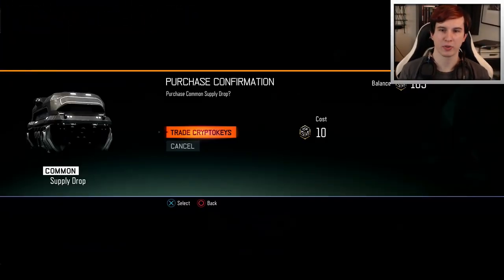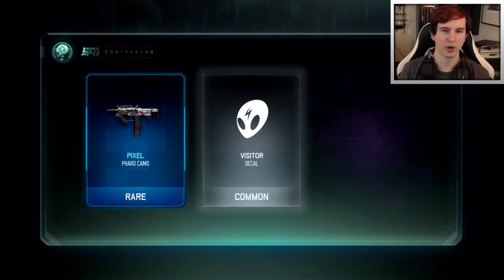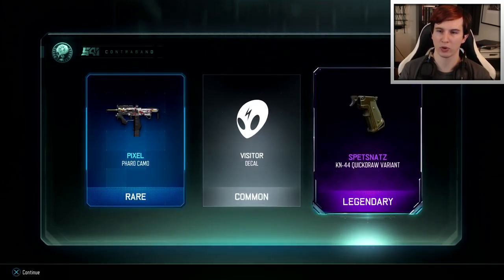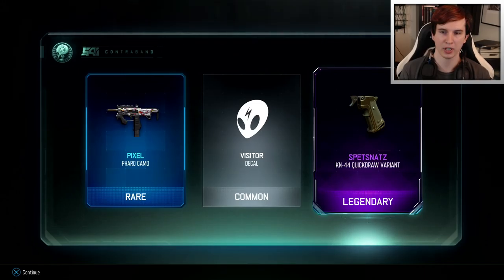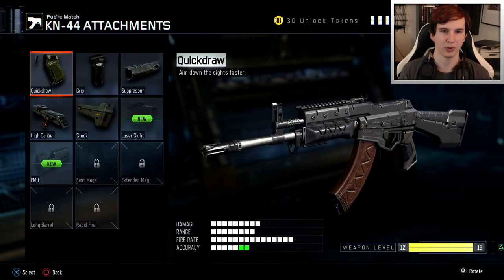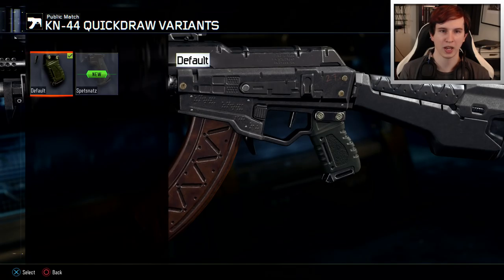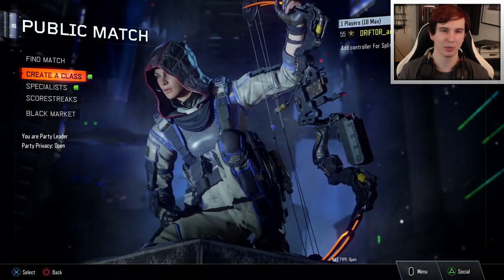We are going back to the Cryptarch. Let's trade in some crypto keys, open up number 18. We have a rare pixel camo on the Pharaoh and a legendary Spetsnaz KN44 quickdraw variant. I'm not going to show the pixel camo, but I am going to check out this Spetsnaz variant. I can put this quickdraw on it and personalize. Here's the difference between this and the Spetsnaz variant - not super excited about it, but at least something I can do to customize my guns.